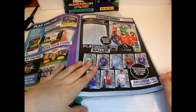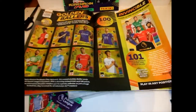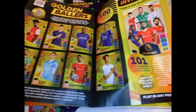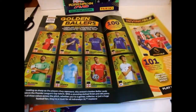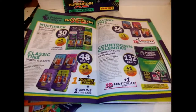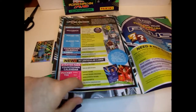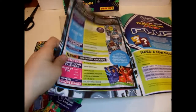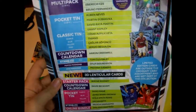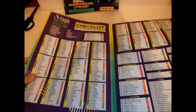You probably can't get these now because they are limited time. So there's the Invincible, the Golden Brawlers — there's all the products, we can't get that now though. There's where you can get all the 3D, all the limited editions, and there's the checklist. It's pretty thick. Let's get straight into the packs.